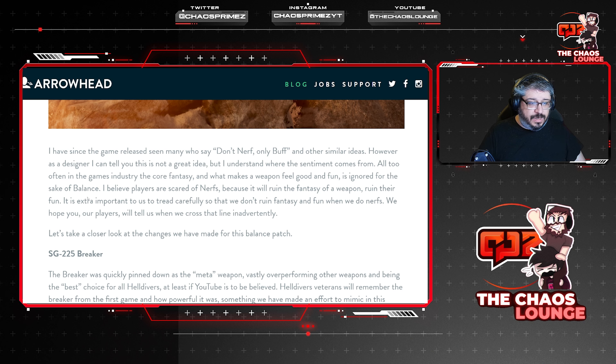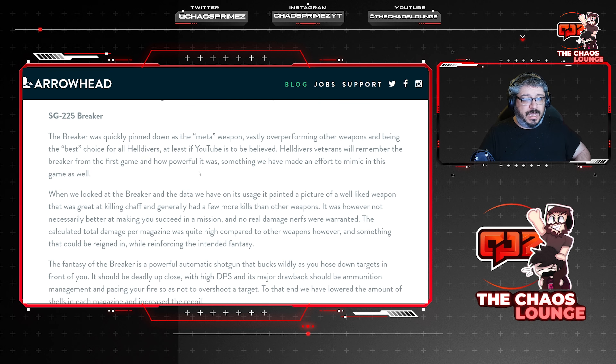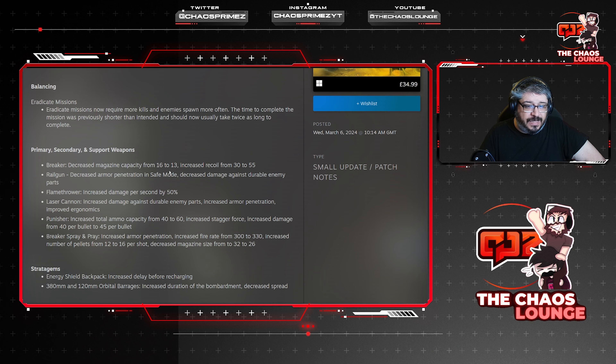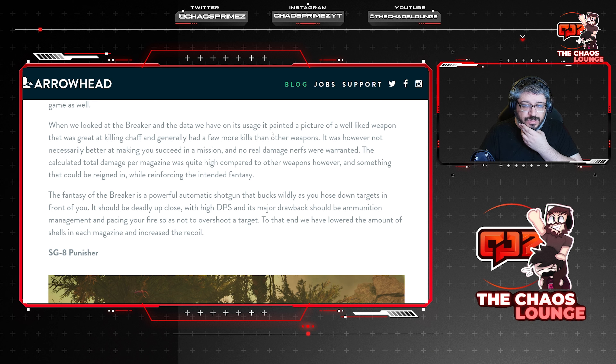The amount of time and resources it takes to buff 50 items also means those enemies need to be changed and scaled accordingly — it's a monumental amount of work. It's just a lot easier to nerf the two weapons that are a problem, bring them down a peg, and put them in line. The blog also says: 'All too often in the games industry, the core fantasy and what makes a weapon feel good is ignored for the sake of balance. It is important to us to tread carefully so we don't ruin fantasy and fun when we do nerfs.' Now let's look at the SG-255 Breaker.